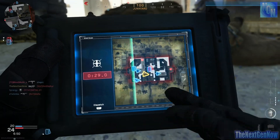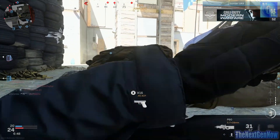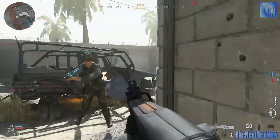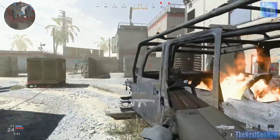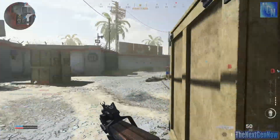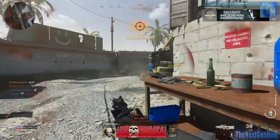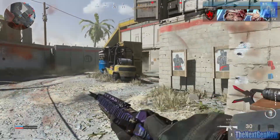On to the Piccadilly map, and I think this is quite a nice change here. We've got spawn tuning while playing TDM and domination — I think that was much needed personally. And there's been some domination flag adjustments: the B flag is now near the buses instead of the center fountain. I think this is a good change.